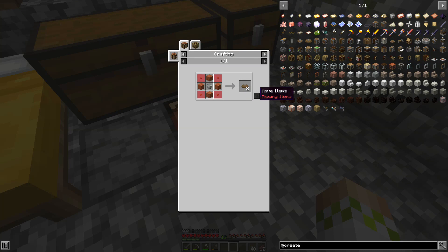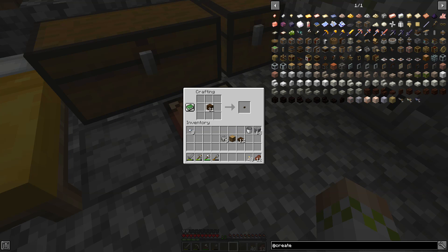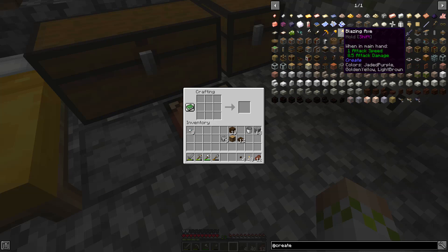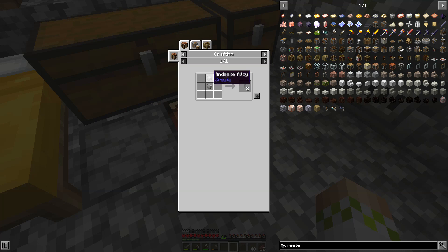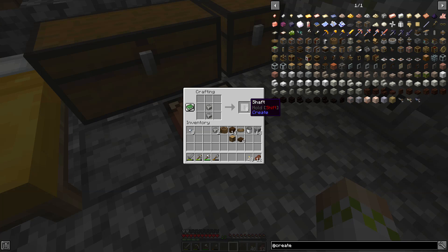We'll make the buttons - we need four of those, probably more later. Now we should be able to make the large cog wheel, get two of those, then make the water wheel. We're only making one today just to cover how it actually works, but eventually we could make more and line them up to get a ton of power. The next thing is the shaft, which takes two andesite alloy to make eight - that's really easy. Something to note: there is not, as far as I'm aware, an actual book in the game to help you learn about this mod.